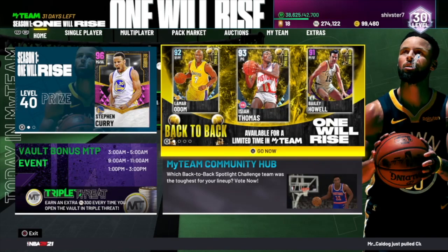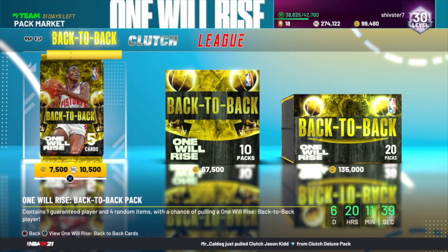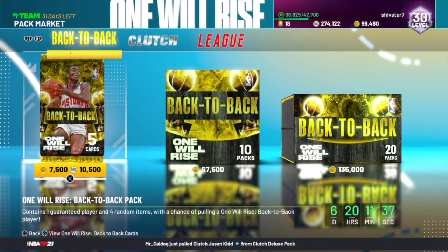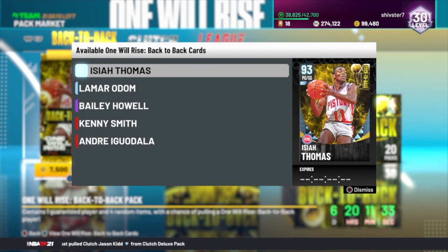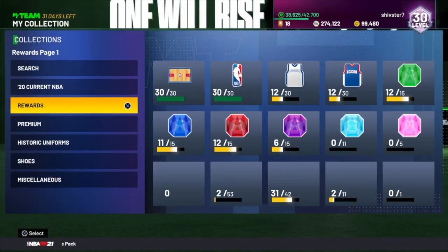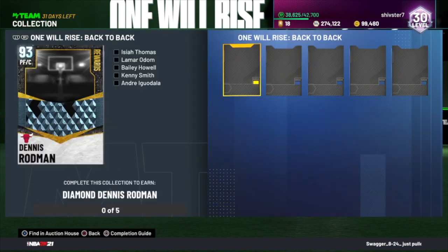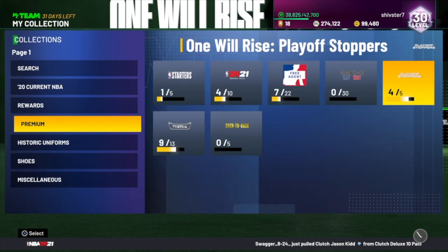What's going on guys, it's Shiv, I'm back here with another video for you guys today. We got some new packs in the market, so you already know we got some snipe filters. Today I think we can actually make a decent amount of MT. A lot of people are probably opening these up because everyone's trying to get that pink diamond Dr. J. If you guys don't know how to get that, go to your collection premium. You got to complete these sets every week — this week is Dennis Rodman, last week you had to get that Gary Payton. So each week for this entire One Will Rise season, they're going to put some sort of set.